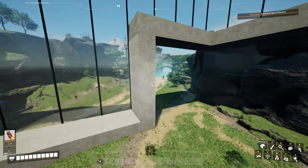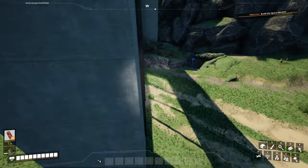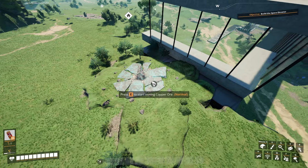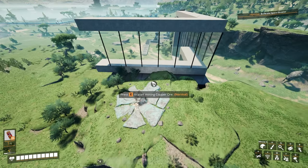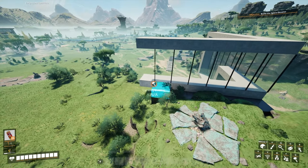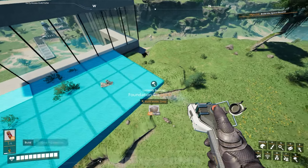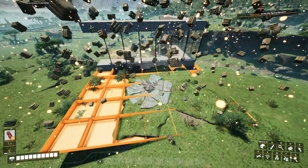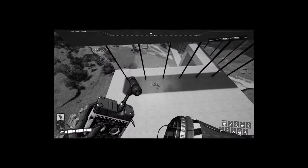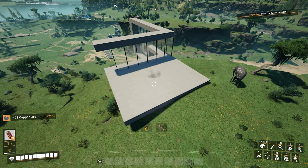We've got two impure nodes here and three normal nodes here that we're going to draw from and throw into this building here to produce iron. First, we've got to set up the actual factory area. We also have this copper node that's kind of in the way of where I'm building, and I don't know if I'm going to need it, so for now I think we'll just build over top of it and cover it up. Let me get rid of these plants coming through the floor — and like that, it's like it never existed.